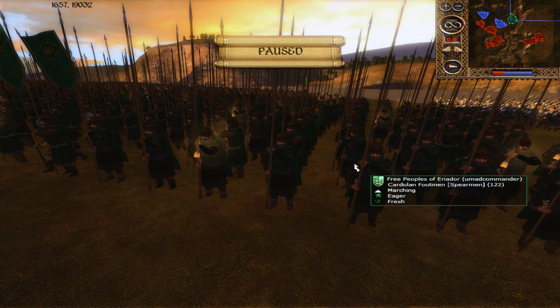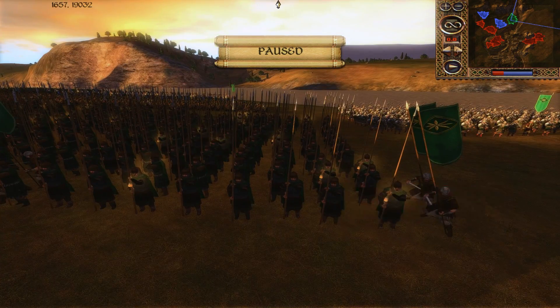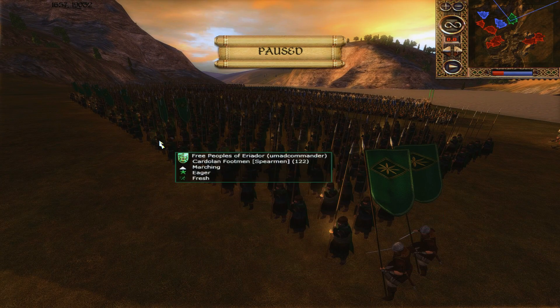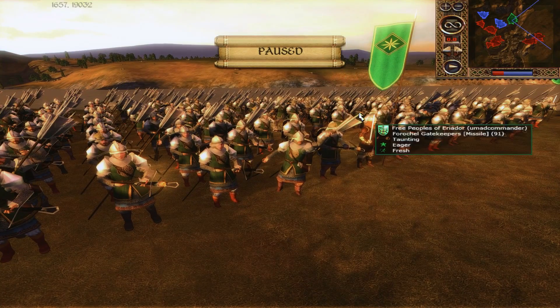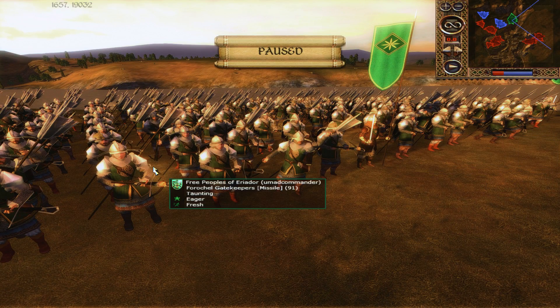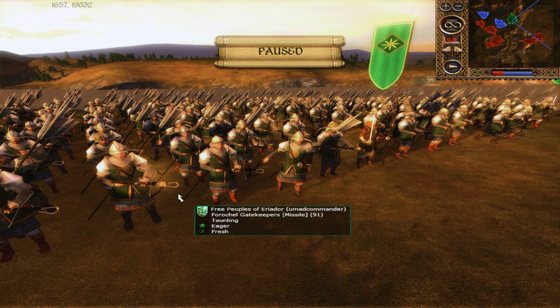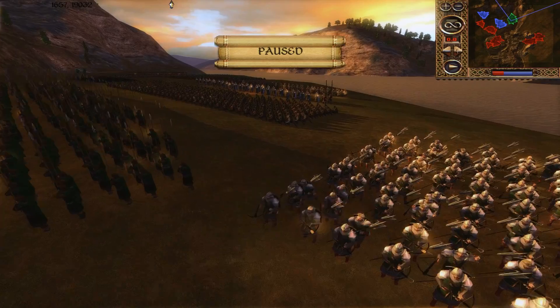Eriador are pretty good at dealing with cavalry all things considered, despite cavalry still being kind of overly powerful in the current patch. I can't wait for cavalry to receive more of a change. The Cardlan Footmen were kind of my answer — most of our force's anti-cavalry is going to be in my army. I also have two units of Forest Shell Gatekeepers, which are the ultimate anti-cavalry unit in the current patch. Their crossbow bolts deal extreme damage to even the stronger cav units, and in melee they have a significant anti-cav bonus as well. They're expensive at 1,000 each, but their attack and anti-cavalry capabilities are more than worth it.